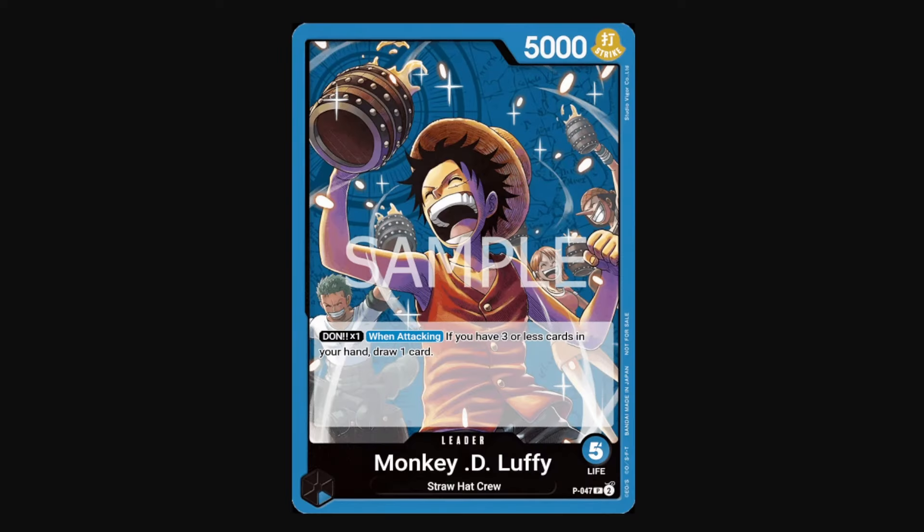I'd also recommend the blue Monkey D. Luffy, Promo Luffy. Not too many people have this card, but it does have a strong effect in a sealed environment. You do get to start with 5 life since he's a monocolor leader, and every point of life matters. What he does is Don times 1 when attacking — if you have 3 or less cards in your hand, you can draw a card. This is useful in the late game in a sealed format because you'll have used up a lot of your counter, and being able to do this every time you attack when you have 3 or less cards in hand does build up a lot of advantage. I do believe this will be the first pre-release event that this card can be run, so it could be wrong, but I just have a feeling he would be good.